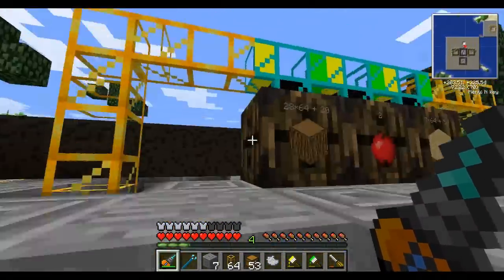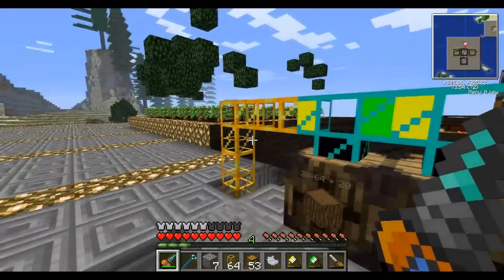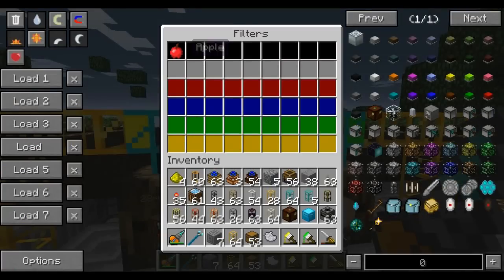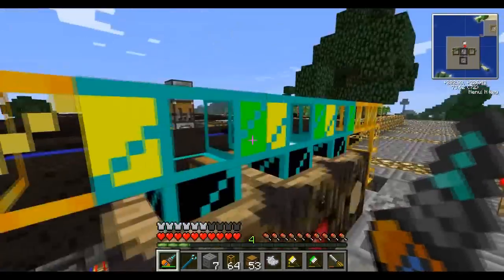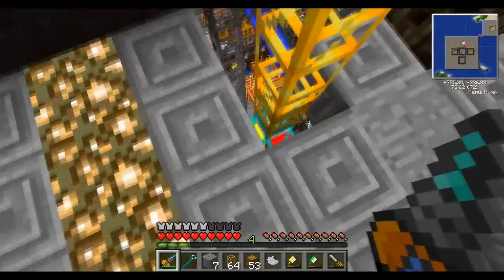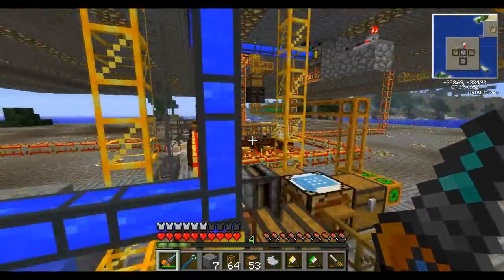If we look up here, the pipe runs both ways right across. All the logic of these diamond pipes is just to tell items to go down that hole - that's it. So saplings, which aren't told to go anywhere specific, travel all the way across and back down into this pipe where they're told to go down into the fermenter.